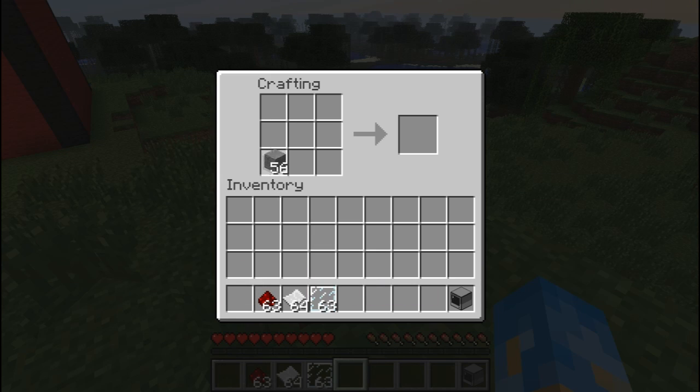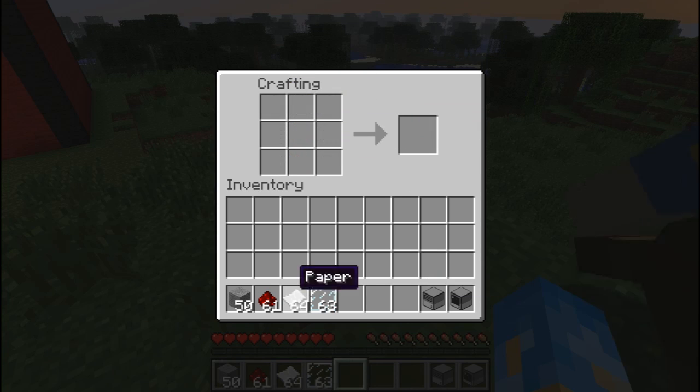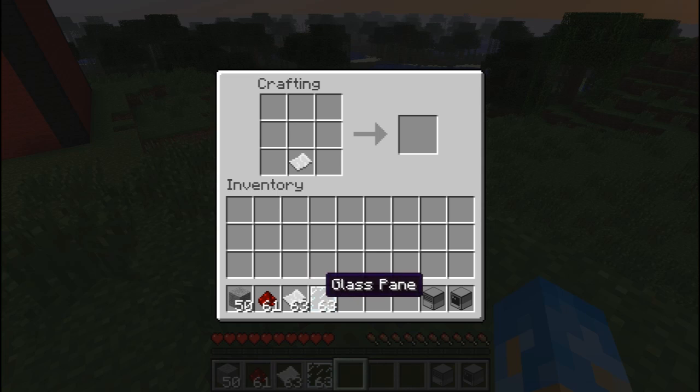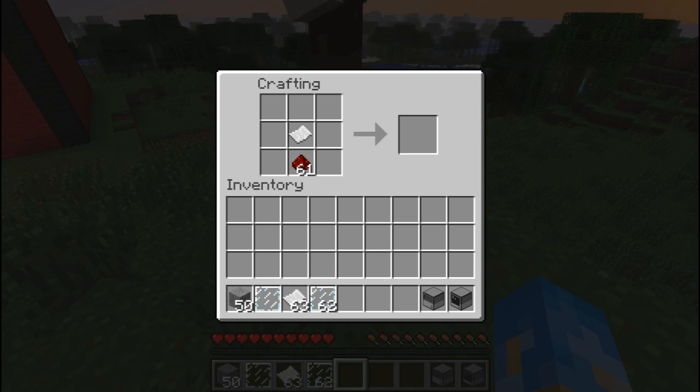You can also build a disk drive to take floppy disks. That's seven stone and two redstone - it creates a disk drive. Then to make a floppy disk, it's one piece of paper and one redstone. There you go - floppy disk.